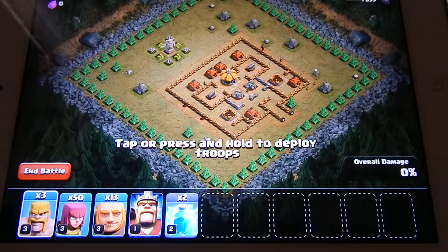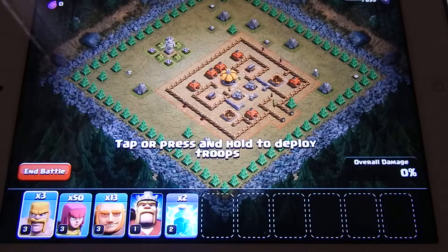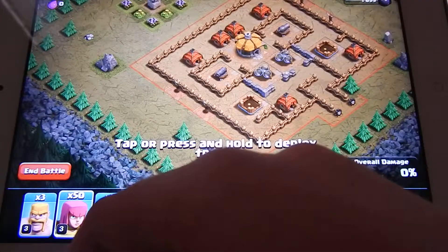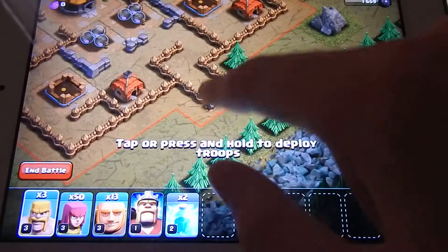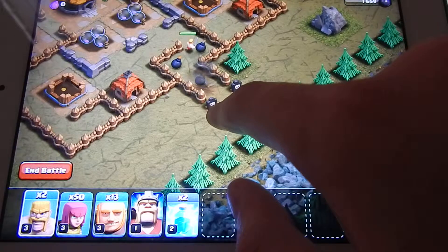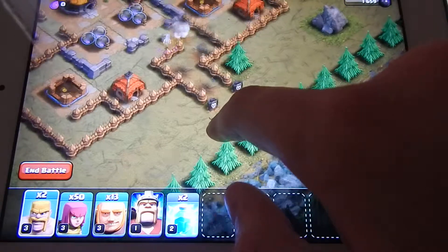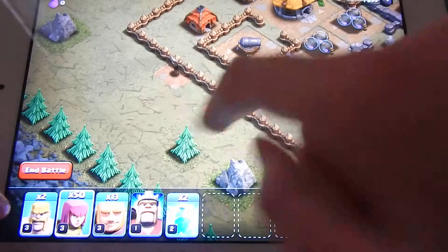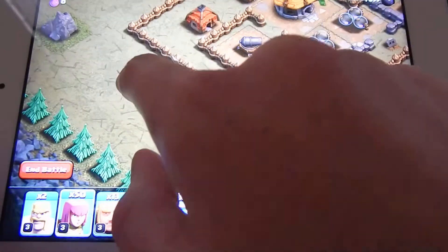So let's start by saying you're going to need some barbs and some archers. The barbs you're going to just want to spawn a few down here to take out the bombs. Now you're going to want to spawn in around fifteen archers here.